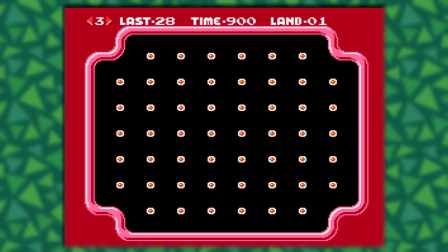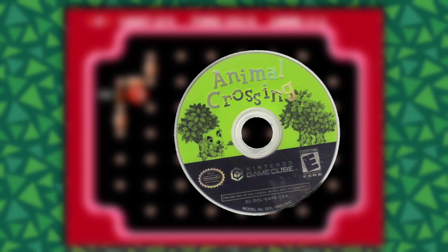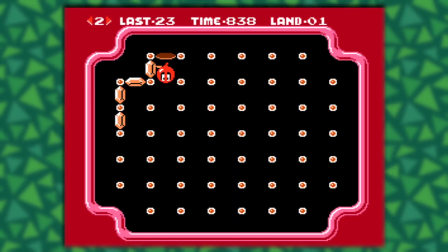How does Animal Crossing handle this game if all NES emulators require a special BIOS to load it? The answer is about what you would expect: the Famicom Disk System BIOS is also present on Animal Crossing's disc and is loaded by the emulator specifically for playing Clu Clu Land D. With this knowledge, it should theoretically be possible to load Famicom Disk System ROMs in a similar manner to NES ROMs.